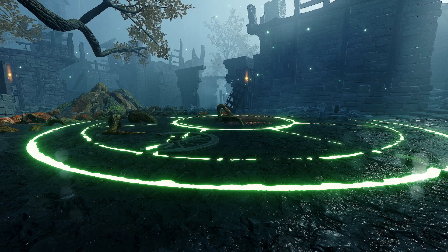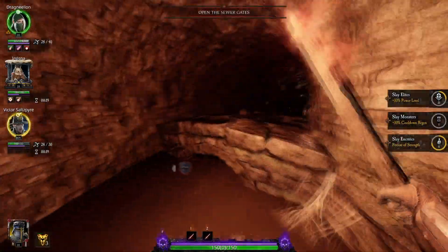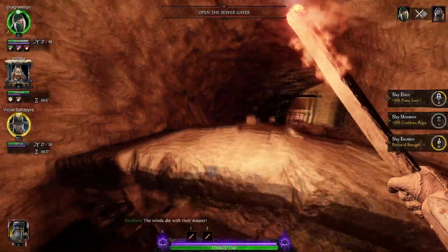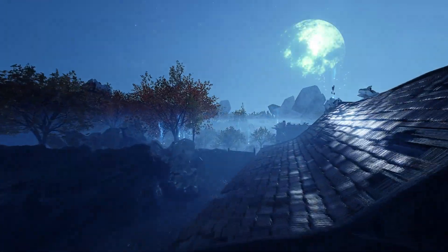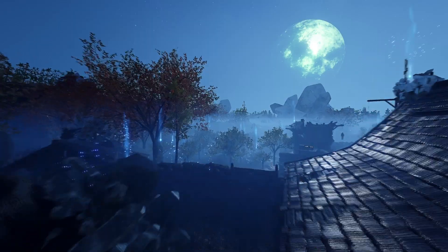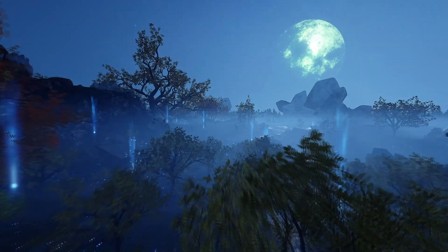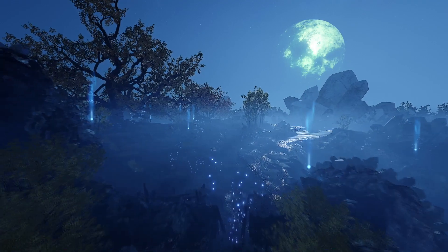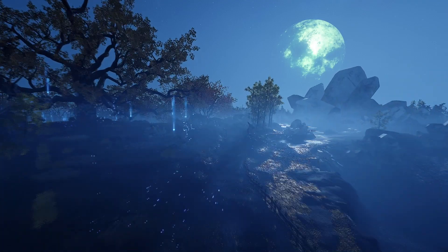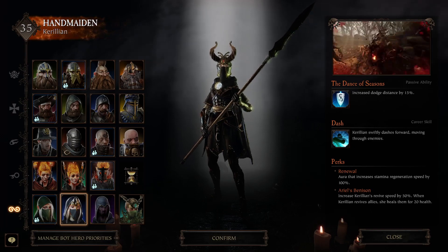It is also important to note that the maps in weaves are designed differently than campaign maps. If you tried to send a spawner out in campaign maps or chaos wastes, they would reach a drop-down or a point of no return. This is not the case in weave maps — every map is designed so you have free range of the entire map at all times. This makes mobility, particularly move speed and efficient move techs, much more valuable in weaves gameplay. Handmaiden is my personal pick for spawner, but other classes certainly work.